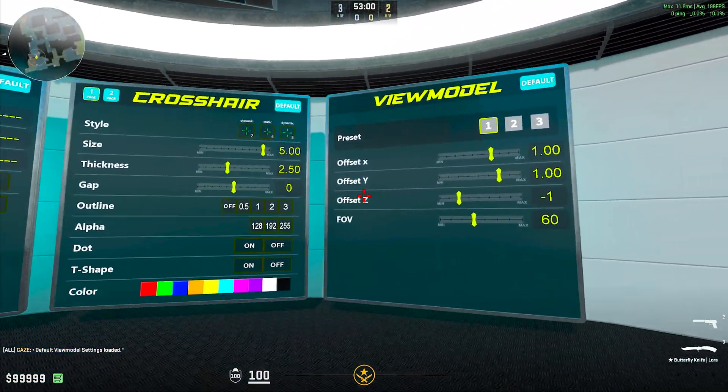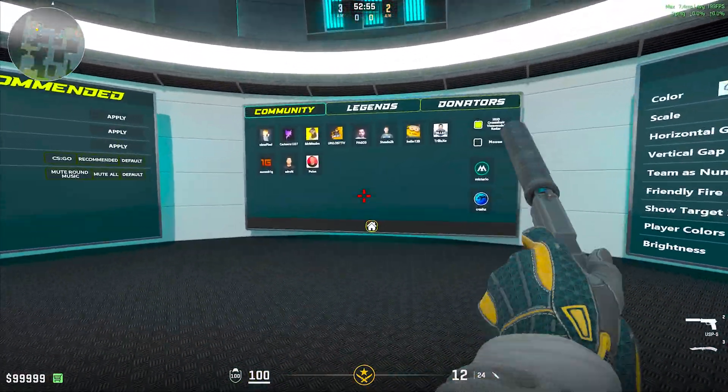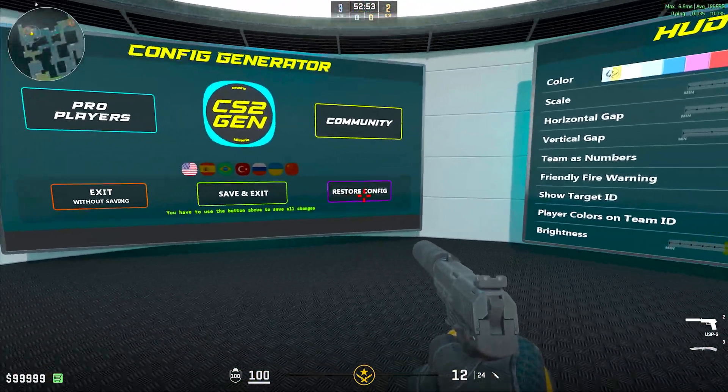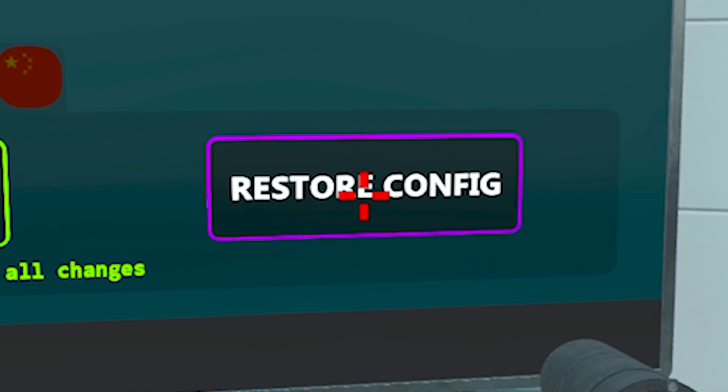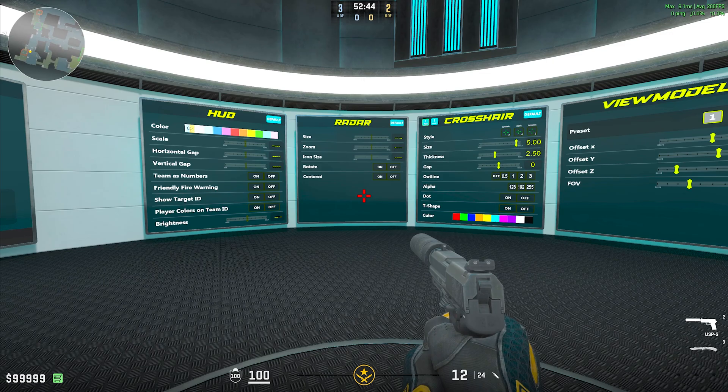Another thing to keep in mind: if you mess up any settings or want to revert back to what you had before you started changing things, you can simply come back over to this big screen, go home, and click restore config. Don't be surprised — it will restart the map, but it will reset everything back to where it was before you started.